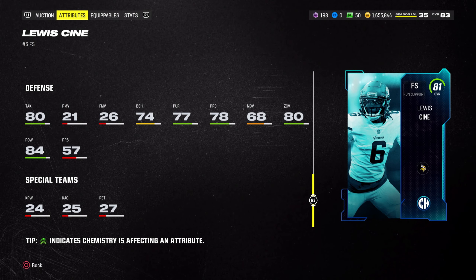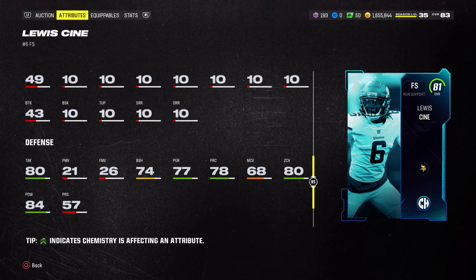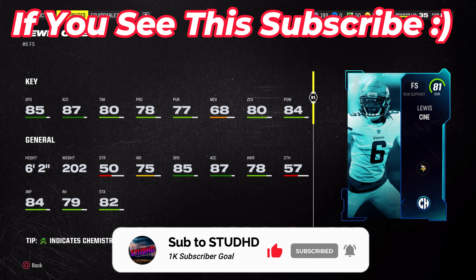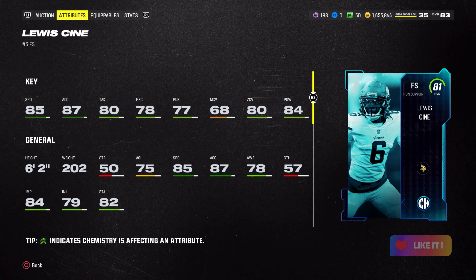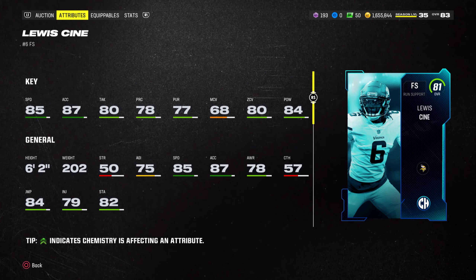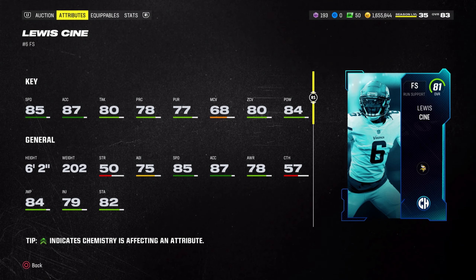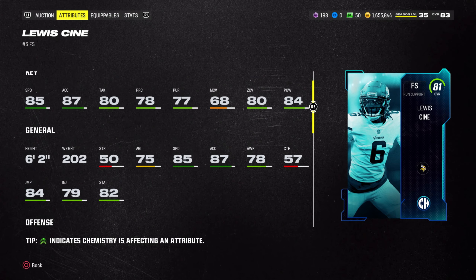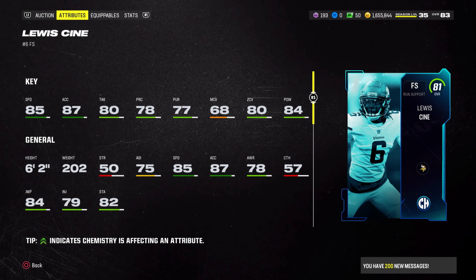You'd like the hit power to be 90, but not everyone is built like Cam Chancellor who has 90 hit power and causes many fumbles. Sine has 74 block shed, 77 pursuit, and 78 play recognition. He might be able to get abilities like Lumberjack and Stonewall to stop extra yards. His change of direction is 73, which isn't great, but change of direction honestly isn't that impactful on next gen, so he might actually play solid as a user at 85 speed.